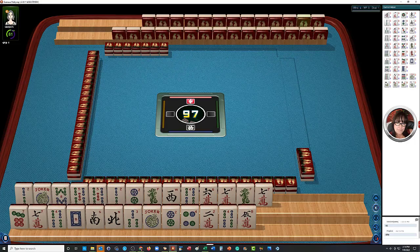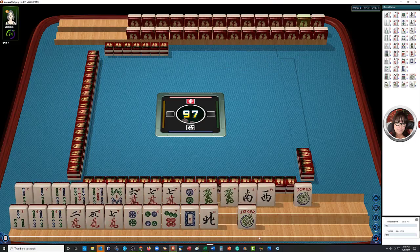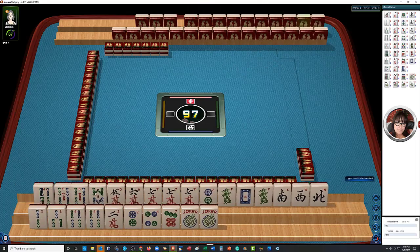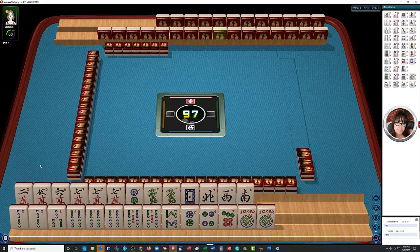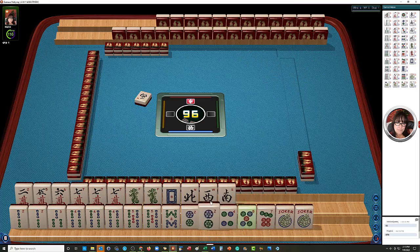Let's see what we can do with these tiles. We have each suit represented, and we have winds and dragons, a couple of jokers, no flowers. We have two, five, six, seven in cracks with a pong of sevens. We have two, three, four, five, eight in bams — pair two, pong four, pair five. In dots we have two, four, five, seven, pair two. We have north, west, and south singles, pair green dragons, and a white dragon.